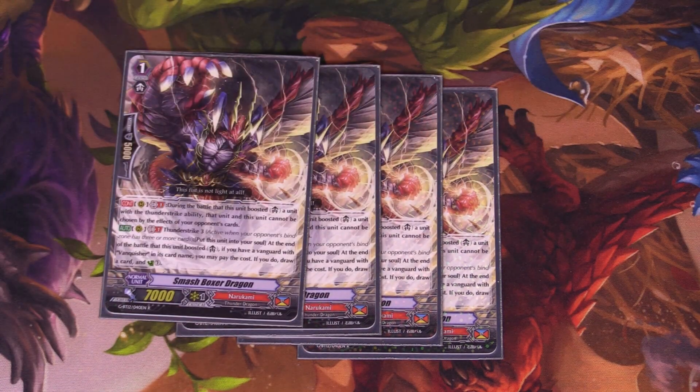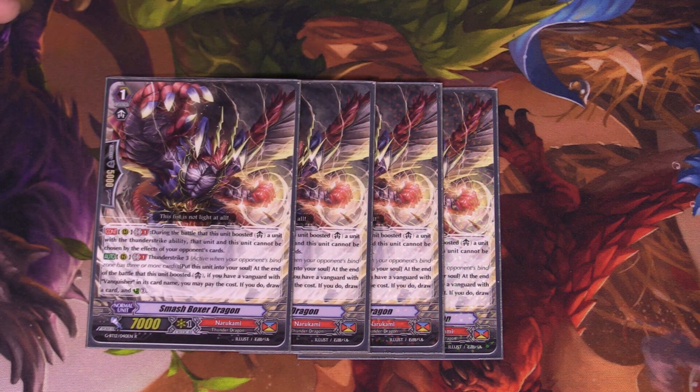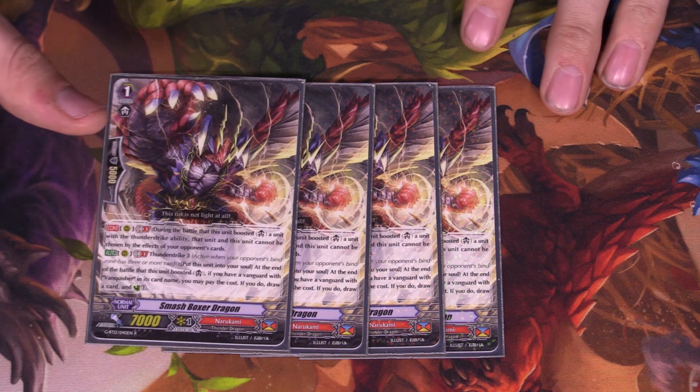We play 4 copies of Smash Boxer Dragon — this is legitimately easily one of the best grade 1s in our lineup. At Generation Break 1, when he boosts a unit, they both get resist. And then at Thunderstrike 3, at the end of the battle, regardless if it hits or not, he throws himself into the soul and you get to counter charge 1 and draw a card. Free advantage for a 7k booster was really, really nice.